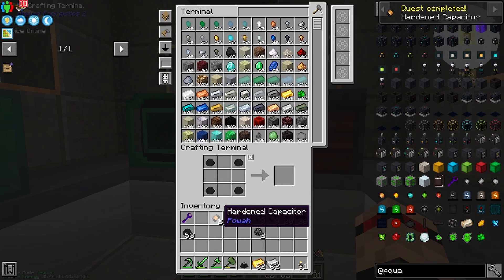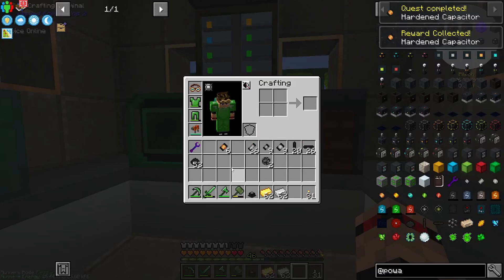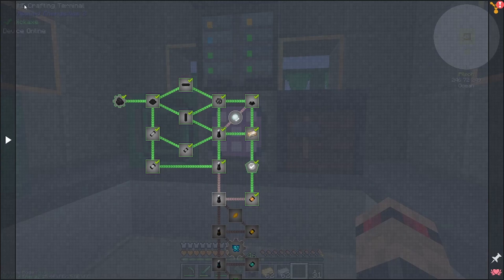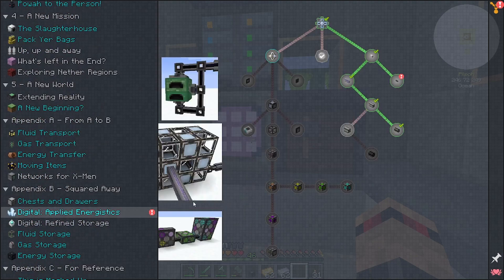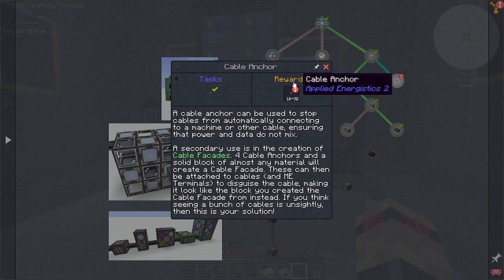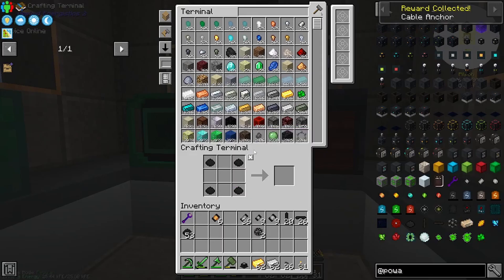Let's make some of these hardened capacitors, which also gets us more hardened capacitors. How many did we get? We got literally the least amount — we got four. Oh, we get more — nice, 26. That's not too bad.